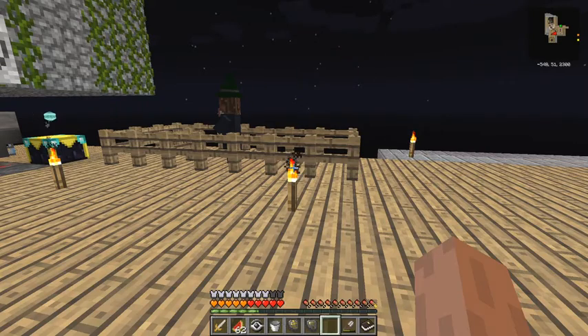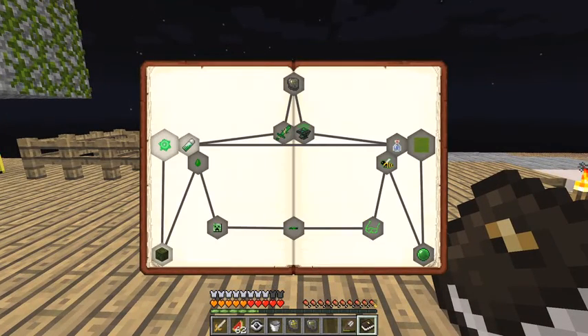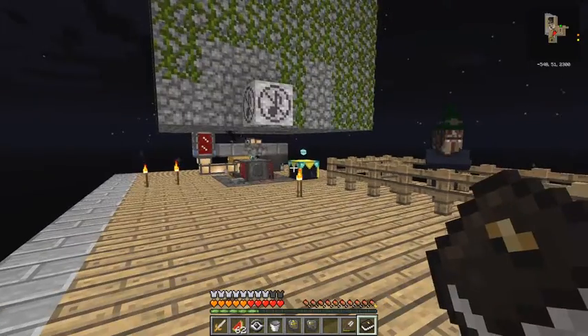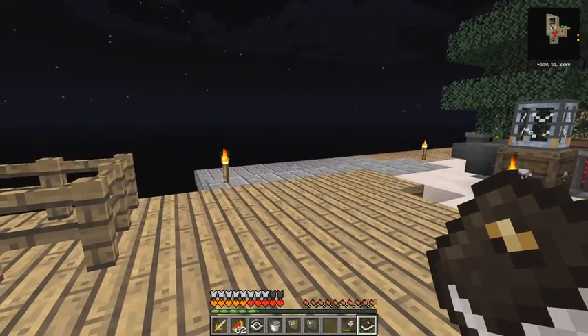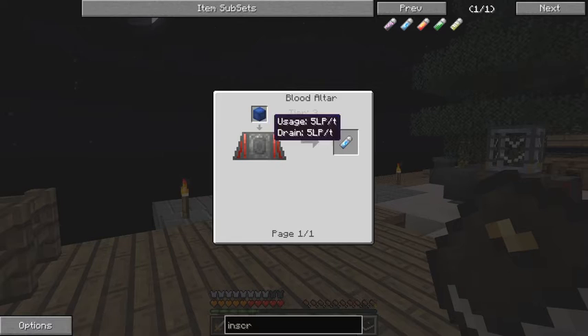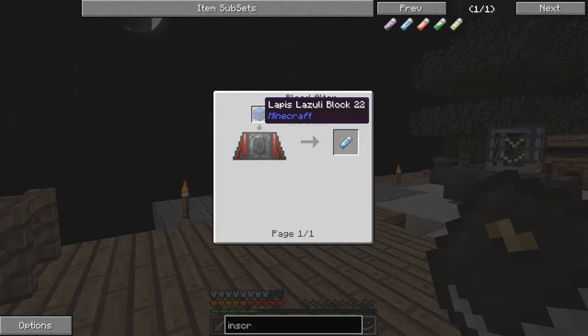Quest book. So that's now completed. Now the next one is to make a ritual - okay, this is where I've got to make these elementary subscription tools. It's a part of blood magic and I've got to make four: water, fire, earth, and air. Let's have a look at that very quickly. Elementary subscription tools. Water: that's made with a block of lapis lazuli on a tier three altar, so I've got to upgrade the altar first of all.